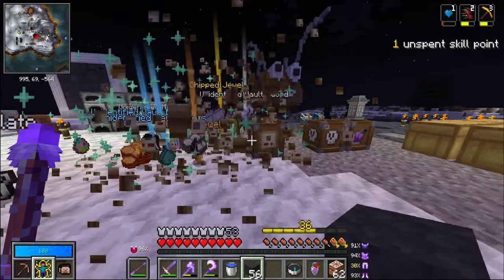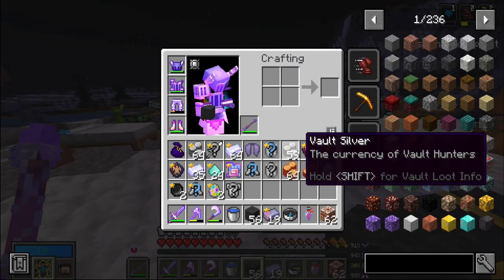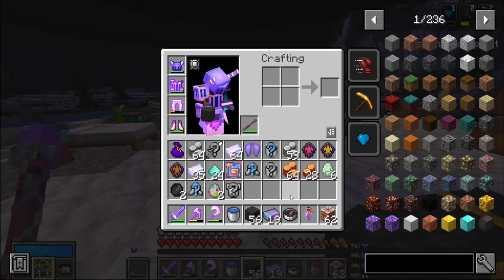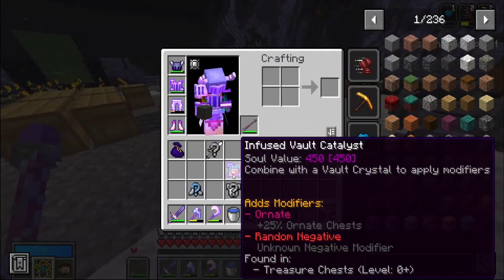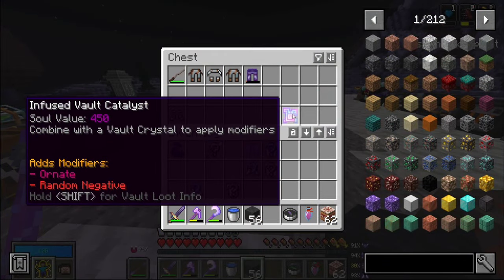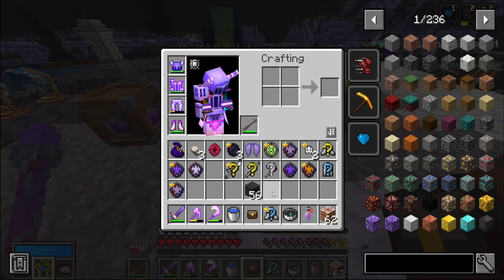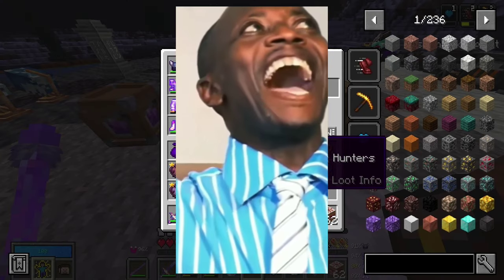We should open up all of our bounty crates since I did a bunch off-camera. We are not as poor as I thought - look at all this stuff! We got a catalyst, I think that might be our first one. Let's open up our scav crate and see what we got - unidentified gear, fragment, platinum, three platinum. That's 27 gold right there!